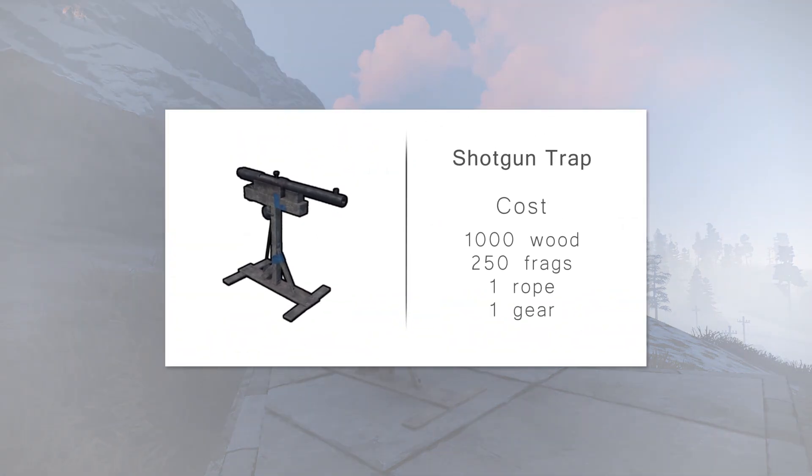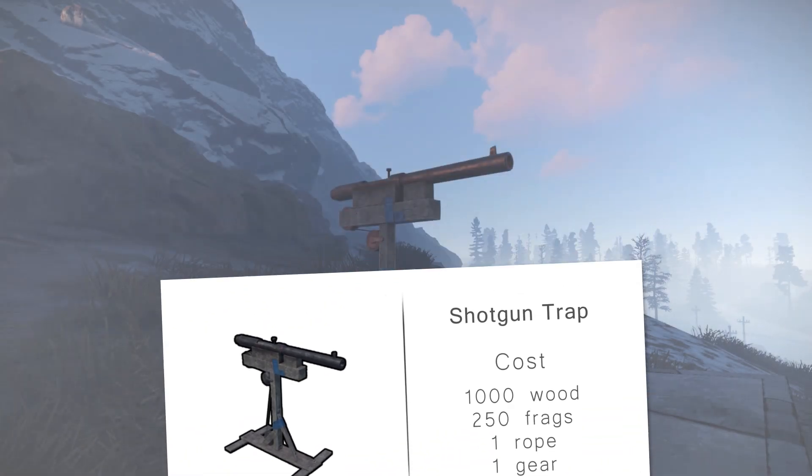The best part about this new trap is its cost. It will set you back 1,000 wood, 250 metal frags, 1 rope, 1 gear, and has 200 HP.